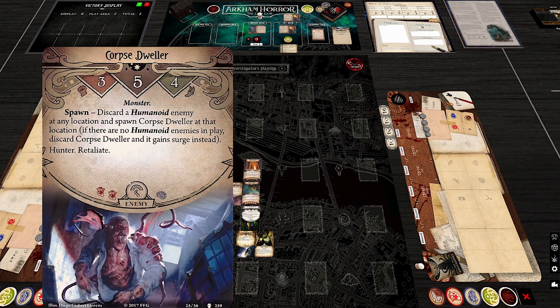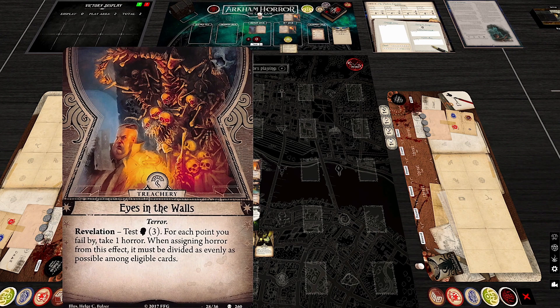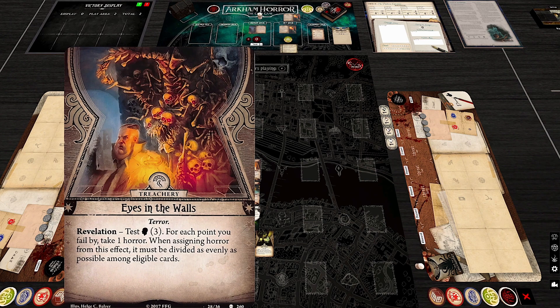Up to three Corpse Dwellers could theoretically be in play simultaneously. Eyes in the Walls is essentially a Rotting Remains — horror split as evenly as possible among investigators. The 'divided as evenly as possible' clause rarely matters in practice since most players distribute damage that way anyway, though it could force you to defeat an ally like Dr. Milan if he already has horror on him.